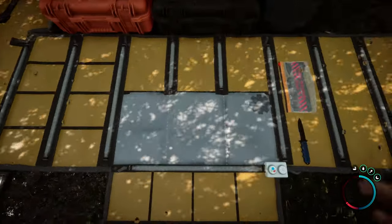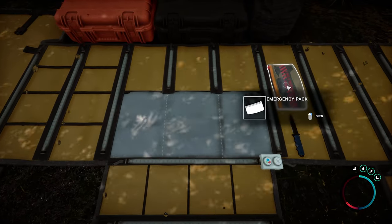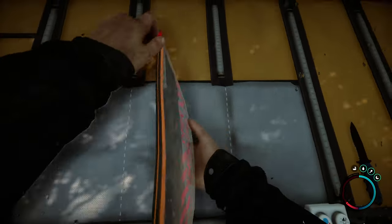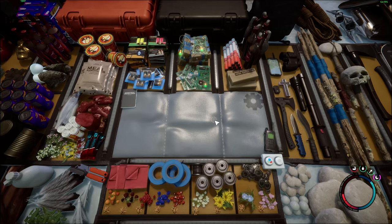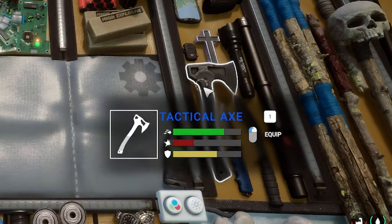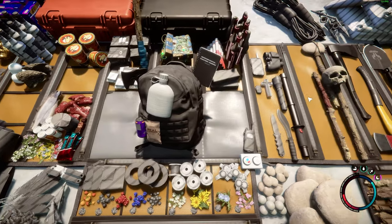First things first, we want to complete a few tasks before leaving your crash site. Open your inventory, unzip the waterproof bag, and find a lighter, GPS, your build book, and most importantly, your hatchet. While we're here, let's assign a hotkey to the hatchet. By hovering over the item and pressing any number 0 through 9, you can assign that item for quick retrieval. You can also right-click on your daypack and select what items you'd like to have access to on the fly.